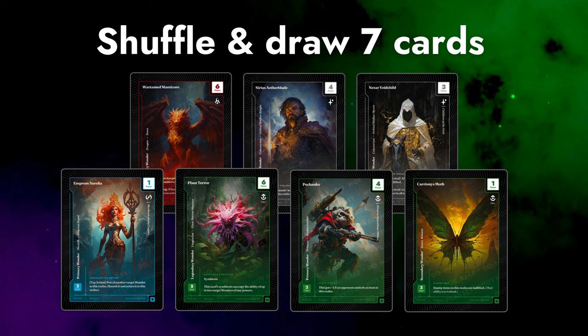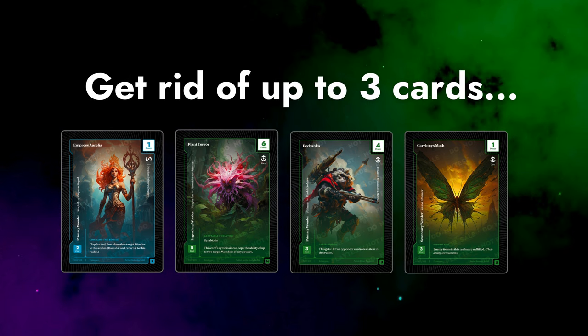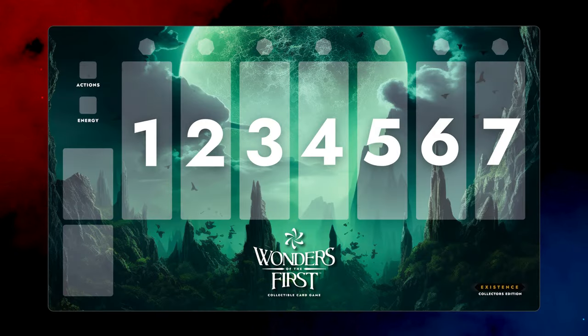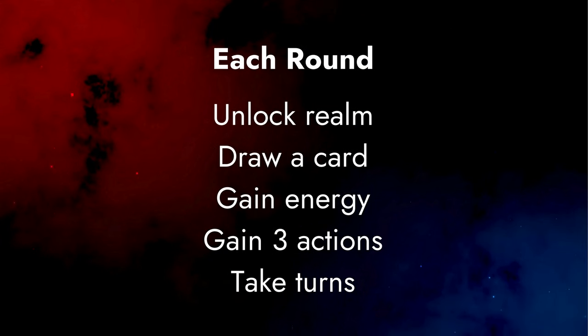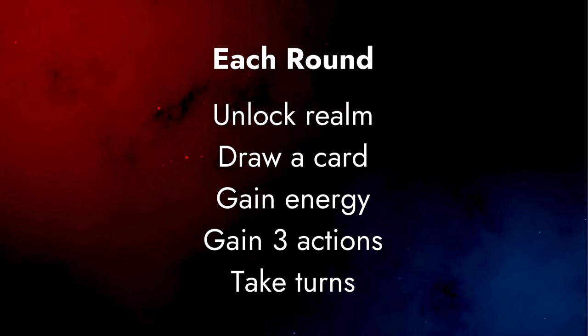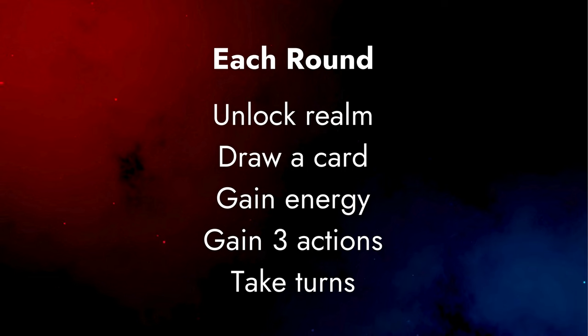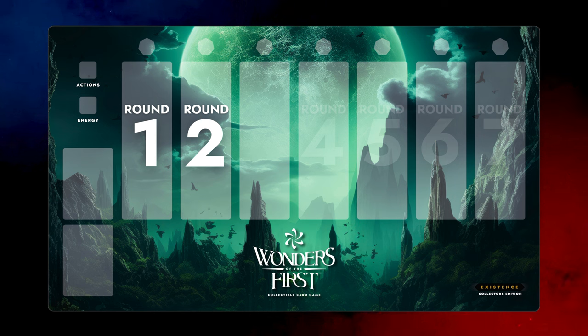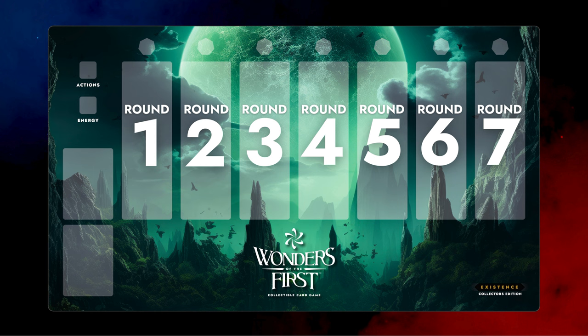To start the game, each player shuffles and draws seven. Then they can put up to three cards on the bottom and draw cards to get their hand back up to seven. At the start of each round, a new realm will unlock, then players will draw a card and get two types of resources automatically. On round one, the first realm unlocks and players can only play cards in that realm. On round two, the next realm unlocks and you can now play in either realm one or two. By round seven, all the realms are unlocked and you can play cards in any of them, so strategic options increase with every round.